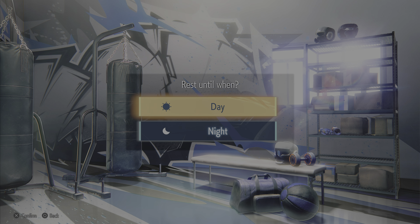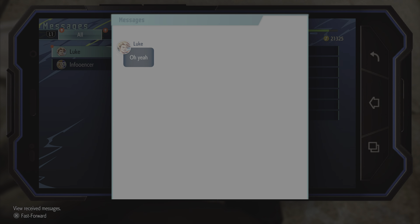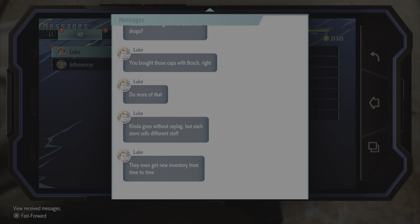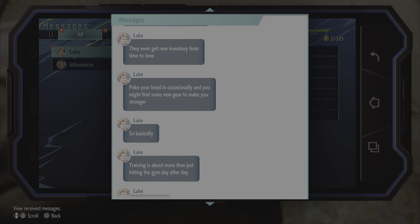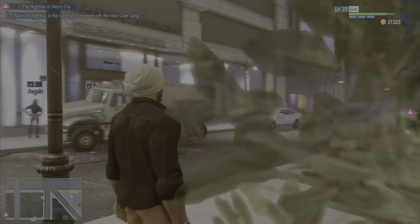Inside the apartment you can change the time of day — rest until whatever time you choose. I kind of want to see the city at night. Luke gives tips: you've been making sure to check out shops, right? Each store sells different stuff and gets new inventory from time to time. Poke your head in occasionally and you might find new gear to make you stronger. Training is about more than just hitting the gym. Basically the gear changes your stats.